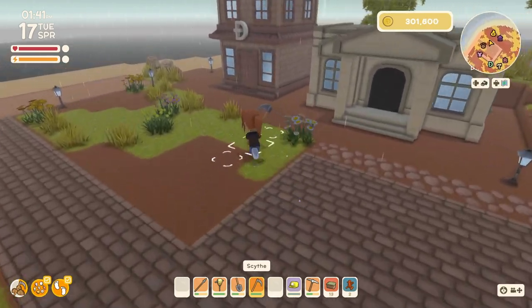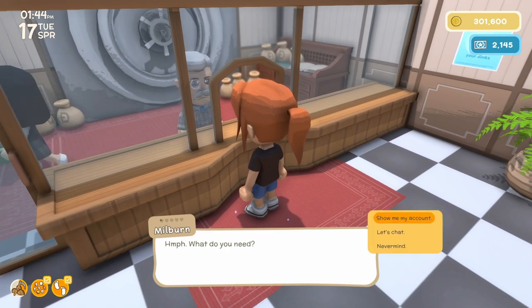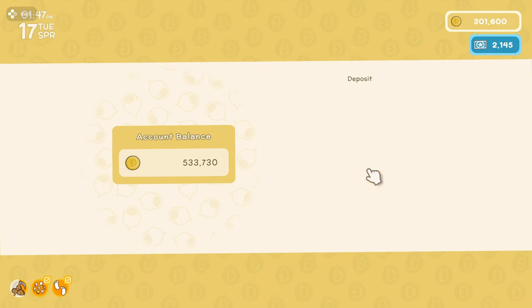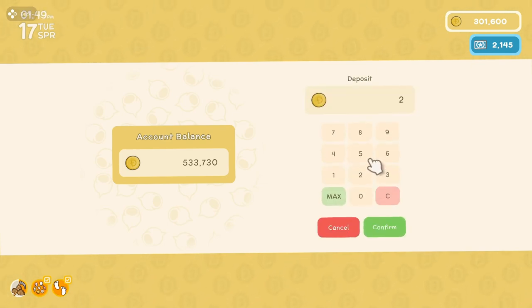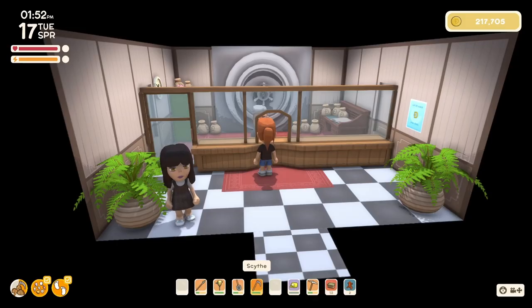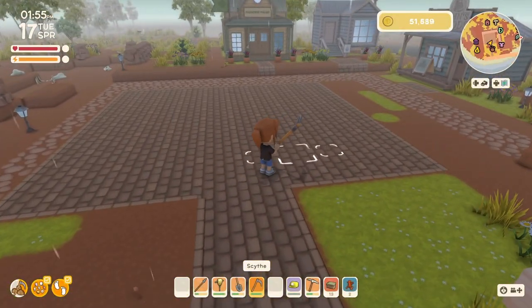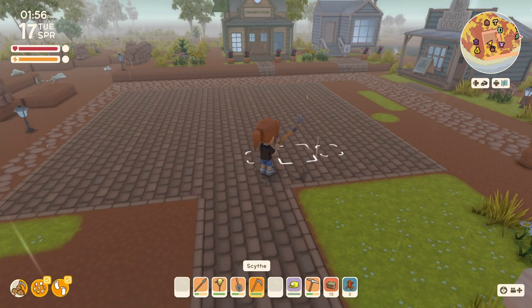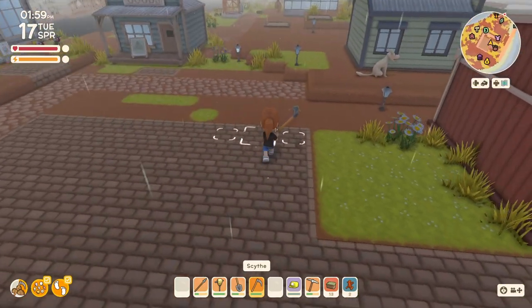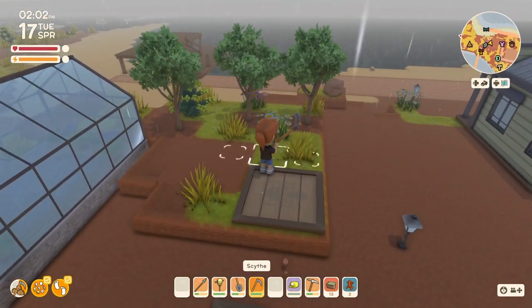Let's run over to the bank and throw some money in there. We'll deposit $250,783 — we're getting pretty close to what we need. I know I didn't get a lot of spinifex. Oh — clear 11 grass. Okay, I thought it was spinifex, so we can finish that real quick.